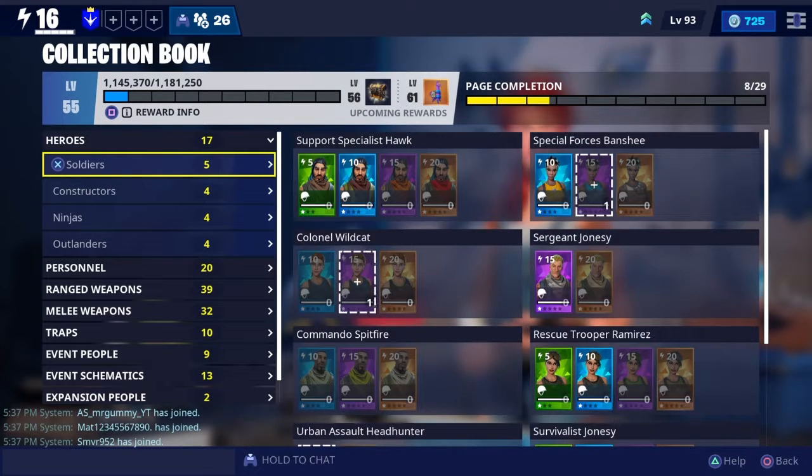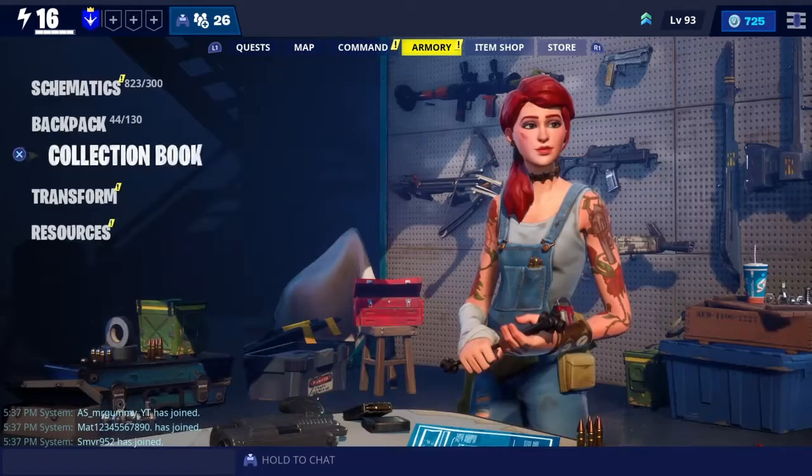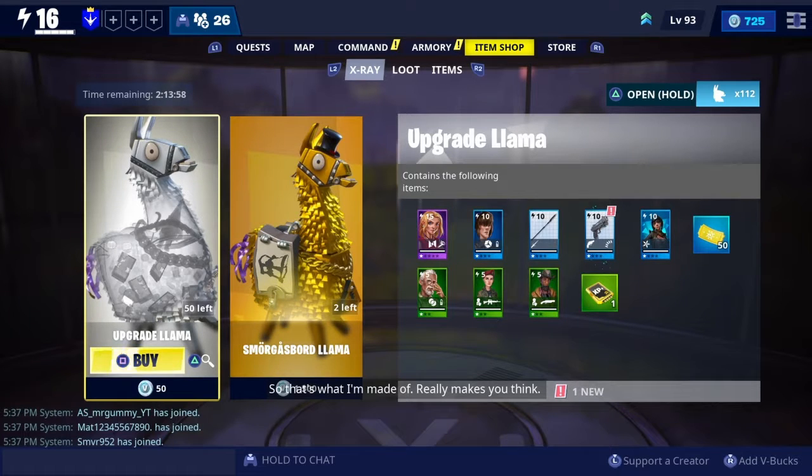The collection book — this game is definitely a looter shooter and you're going to earn tons of heroes, weapons, traps, schematics, and event items. Your collection book has a level to it; mine is level 55. Every time you complete a level of this collection book it gives you some type of rewards — chests with new loot, new heroes, llamas, V-Bucks, all kinds of things.